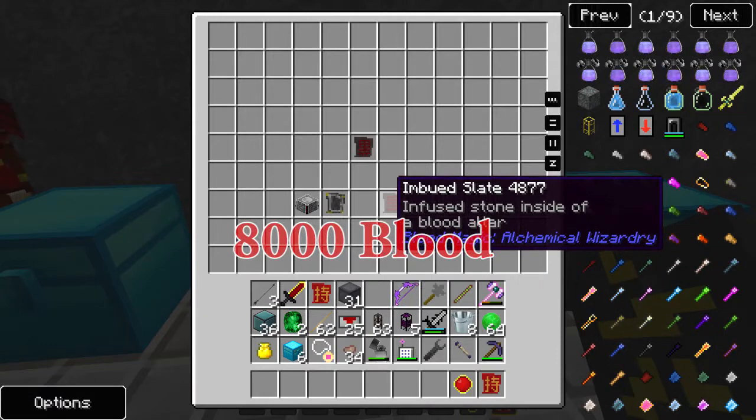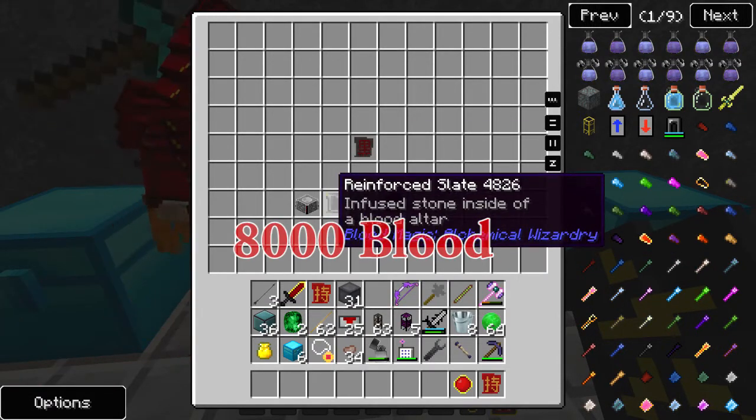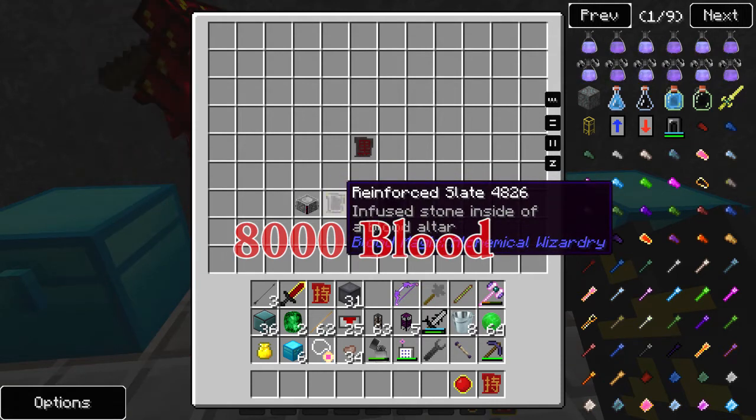The next step in the reinforced slate is the imbued slate. That goes, of course, reinforced slate in the Blood Altar.